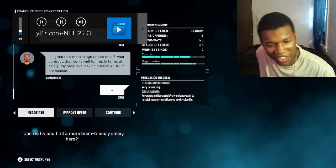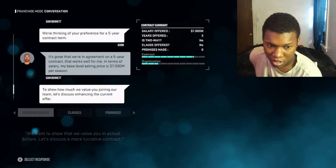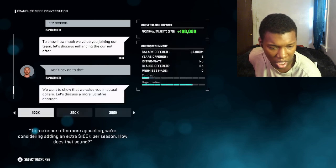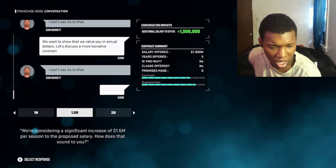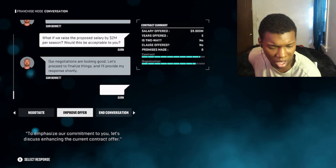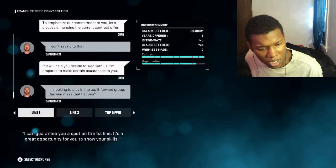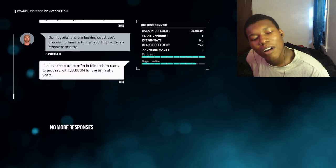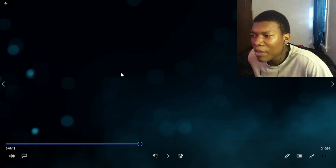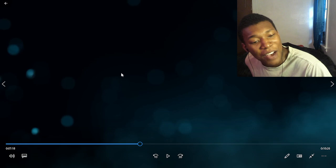The higher the organization bar, the more likely you can negotiate a more team-friendly deal. You can improve the offer by adding extra money or promises to your contract offer. I'll add two million to his salary, and I can also add a clause - I'll give him a full no-move clause and promise him first-line minutes. He'll now more than likely want to sign. We gave that man nine million - $45 million for five years for this bum.